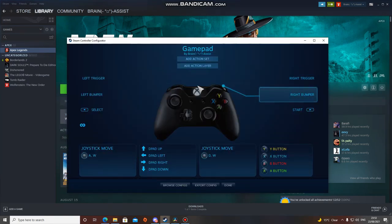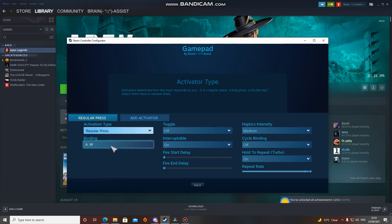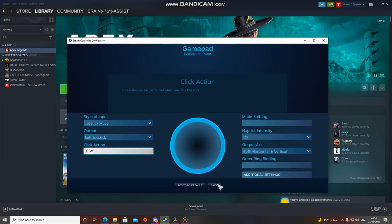Select controller configuration, and remember how earlier I was hinting at using left stick press? This is where it comes in — you're going to assign your keyboard inputs A and W to your left stick press. Then you just need to put hold-to-repeat on and turn the repeat rate all the way up. If you do the same thing for your right stick press with D and W respectively, you'll be good to go — you can tap strafe.